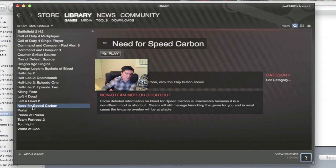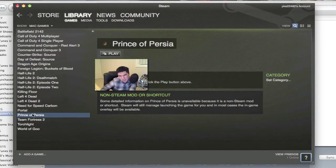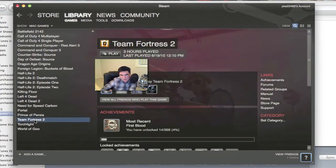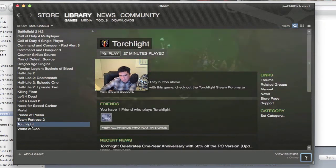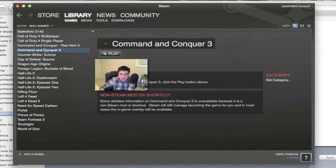Need for Speed Carbon isn't part of Steam at all — not even on the PC version — but it's a Mac OS game and I've put a shortcut in there. Portal and Prince of Persia — the recent one before the movie — are also shortcuts. Team Fortress 2 is quite good as well. Torchlight is off Steam, and World of Goo — I'm aware it's on Steam but I had it before Steam for Mac came out, so it's from GameTree.com. All these shortcuts launch directly from Steam and give you update status when playing.